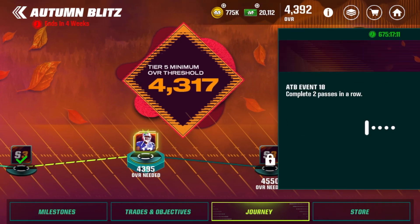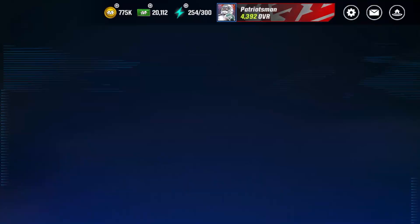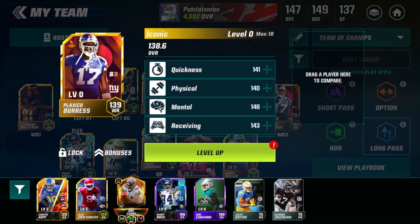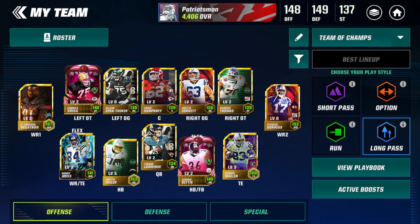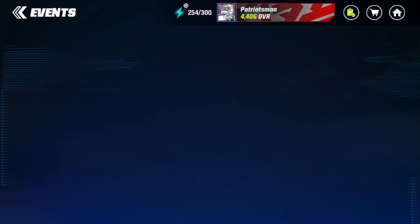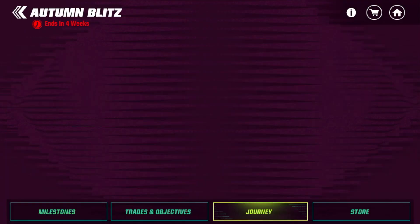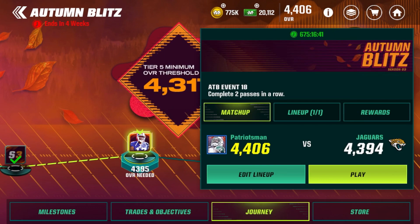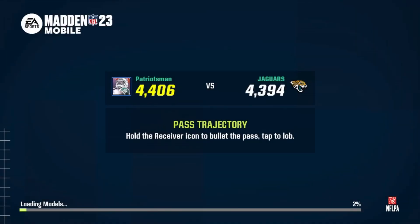Now is the time — we are three overall away from 4,395 overall, which will allow us to get the second Plaxico Burris to foil him. First let's put him on the team to get ourselves over that overall threshold — we'll replace Cooper Cup right here, and boom, we do have enough overall. So let's go to the journeys for Season 3 and play this event. It's only going to be complete two passes in a row, so it should be relatively easy.